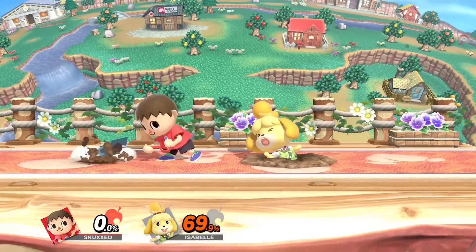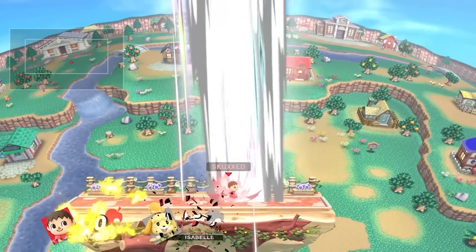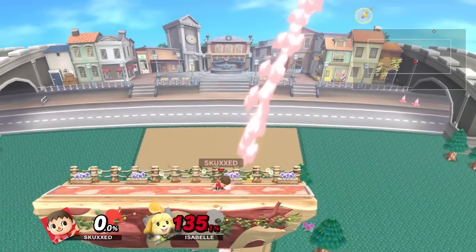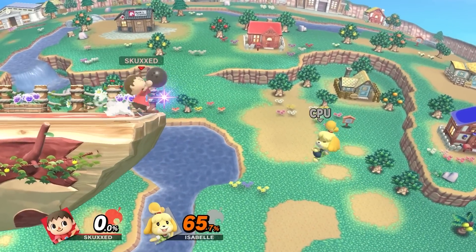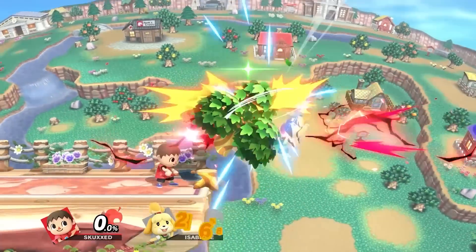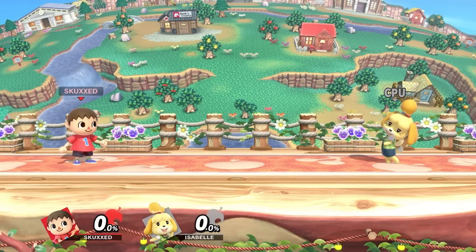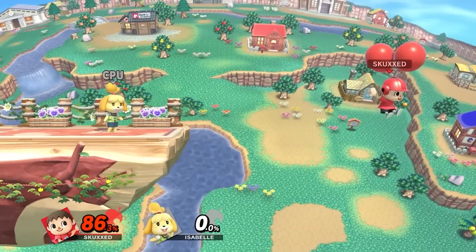Down Smash is able to bury opponents, which he can use to pop them up into the fireworks of his up smash for a kill confirm. Even Down Tilt has surprisingly high knockback for a little bit of gardening. His ledge game is exceptional, with his bowling ball side smash making it next to impossible to climb up the stage directly, and his tree offers even stronger killing power. If you do find yourself off the ledge, Villager won't have any trouble getting back to the stage either, with his exceptional recovery.